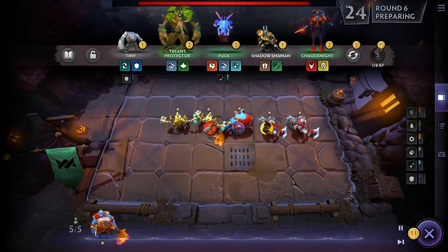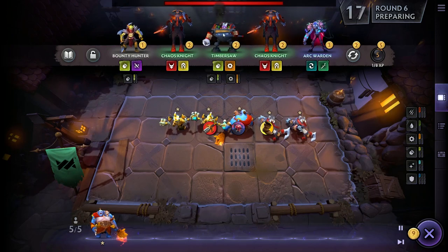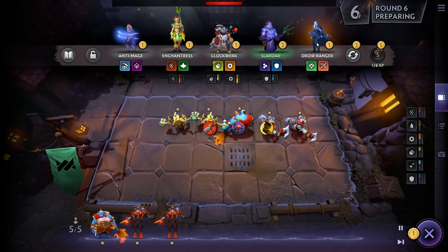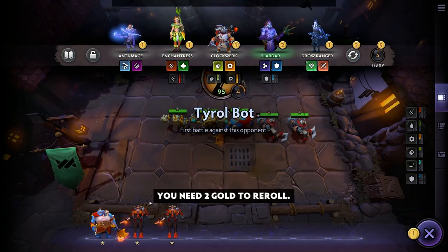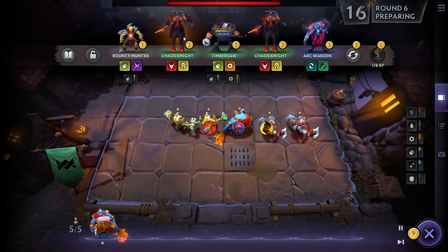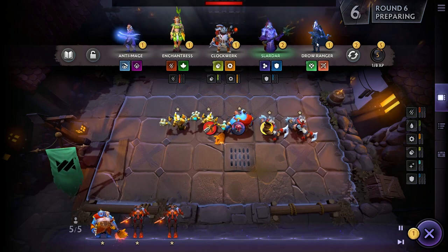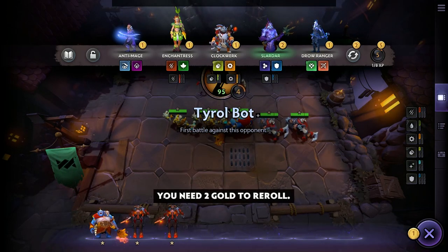Now let's talk about re-rolling the shop — a very important topic because it traps new players all the time. A very common mistake new players make in Dota Auto Chess and Dota Underlords is re-rolling too much. You see the shop and you're looking for a Puck or a Pudge, so you just keep re-rolling until you run out of money — that's a recipe for losing. We won't cover economy in this video, but it will be a future topic. Make sure you scout and don't re-roll too often. The default key to re-roll the shop is R in Dota Underlords and Auto Chess as well.